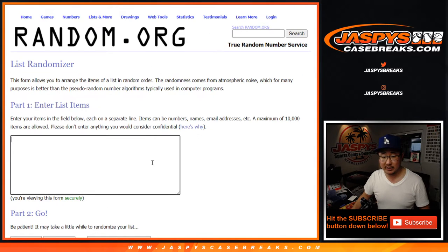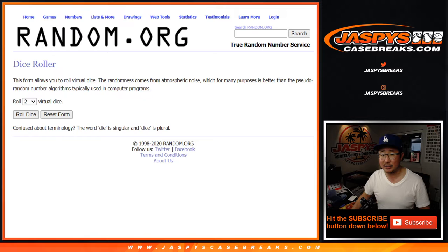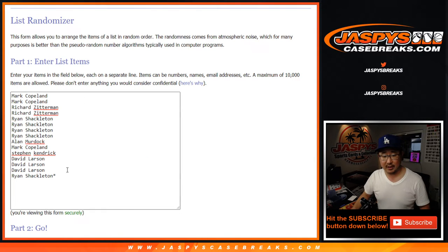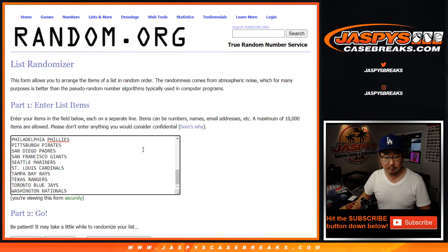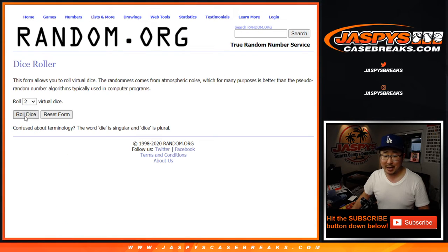Let's copy that original list right there and put them into this blank list. We're going to do that later with a new dice roll. This list right here, we're going to double up — double up with all the teams right there. Just a one-pack break.